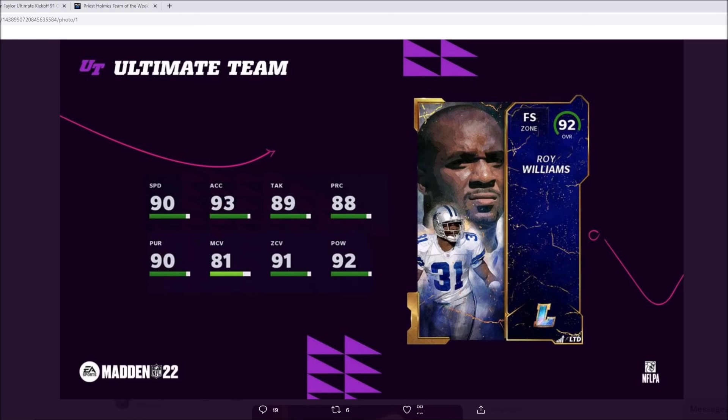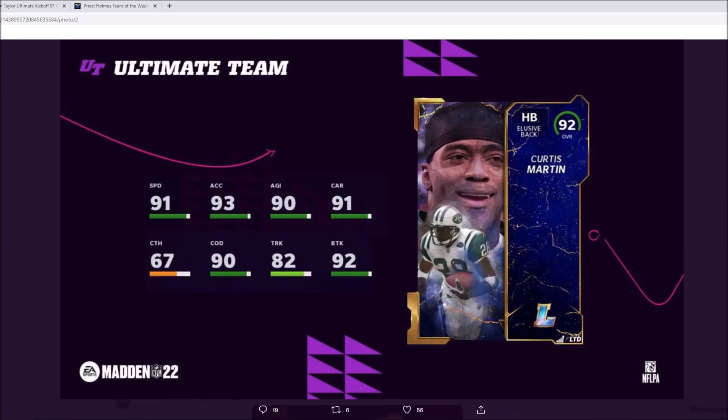So that is the defensive legend in Roy Williams. The offensive legend is Curtis Martin. It's interesting that we got Rodney Harrison and then Priest Holmes for the Team of the Weeks. So our Team of the Week sort of legend players were a running back and a safety, and this week's legends we also get a running back and a safety. So that's just interesting there.